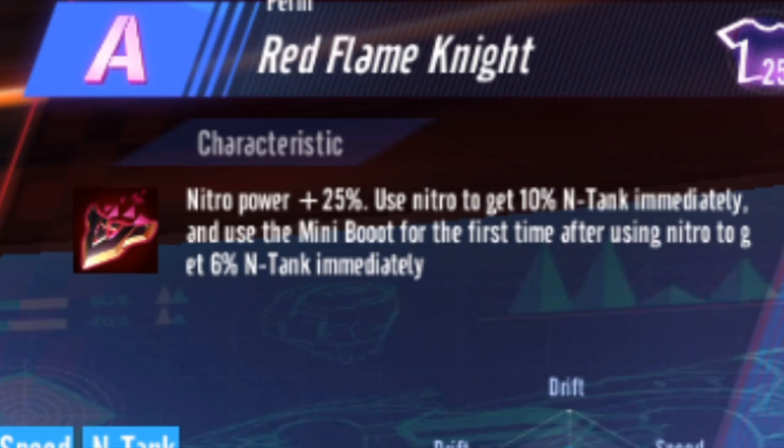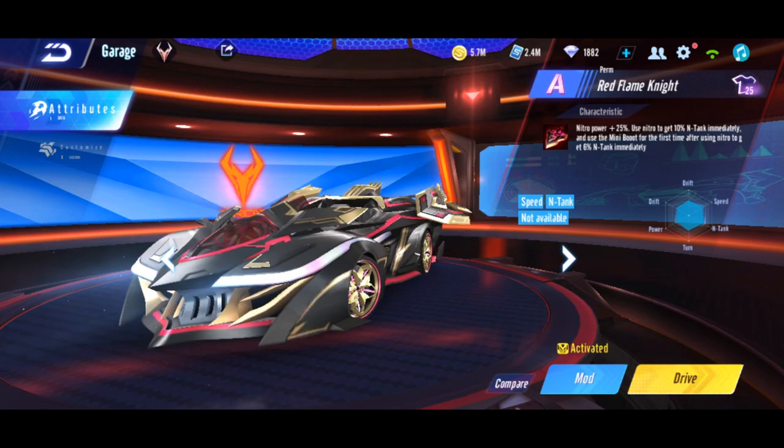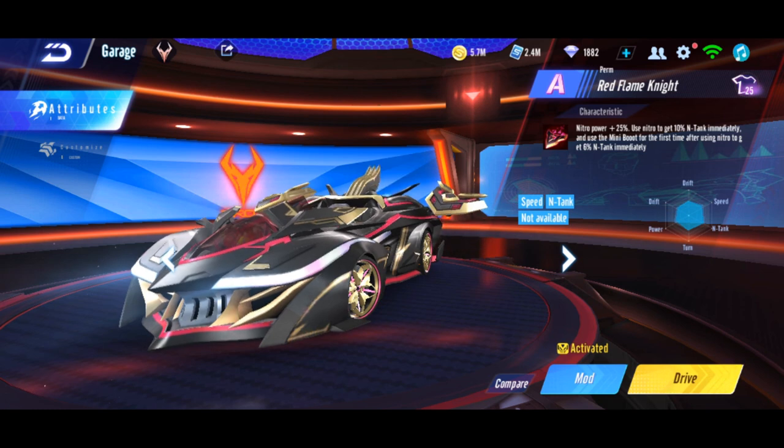Let's take a look at Red Flame Knight's characteristic. Nitro power plus 25%. Use nitro to get 10% N-tank immediately, and use mini boost for the first time after using nitro to gain 6% N-tank immediately. So basically you get 10% N-tank after nitro, then 6% more after the boost — that's 16% if you do CW or WCW. But if you nitro early while drifting, you actually get more than that.